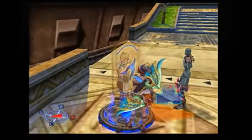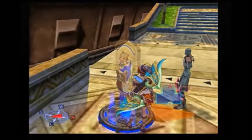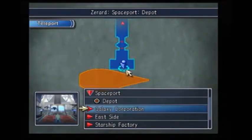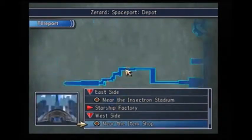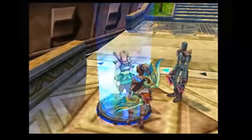Hey, what's up YouTube, it's Razor! Welcome back to Let's Play Rogue Galaxy. In the previous episode we just messed around with a factory and all that. In this episode we are going to head to the Galaxy Corporation, but I kind of want to go buy that hatchet for Lilica first.